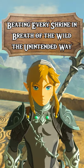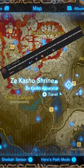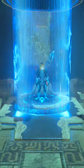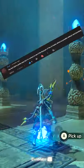Hello! Welcome to beating every shrine in Breath of the Wild the unintended way. Today we're taking on the Z-Cash-Ho shrine. Skull requested that I complete the shrine without windbombing.